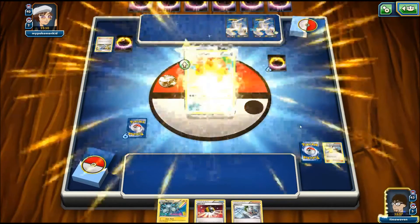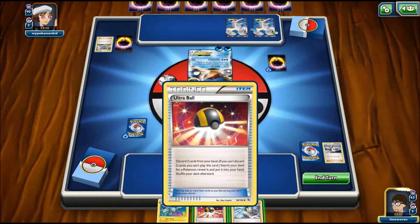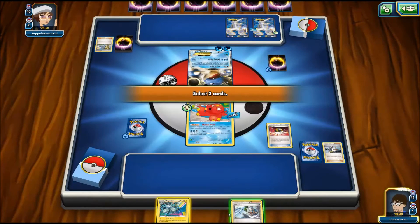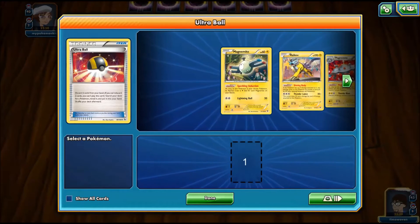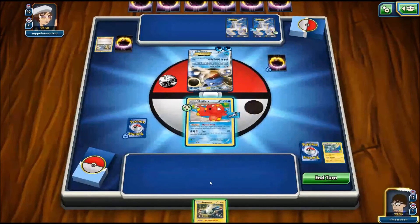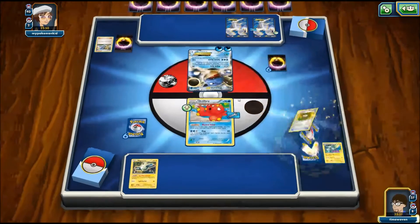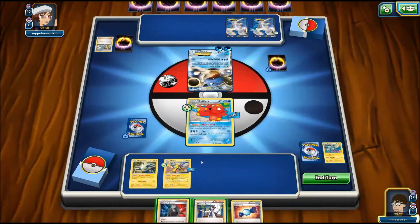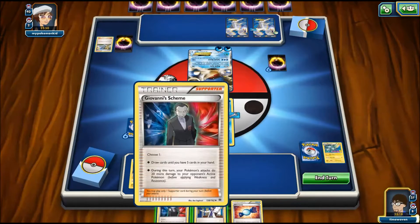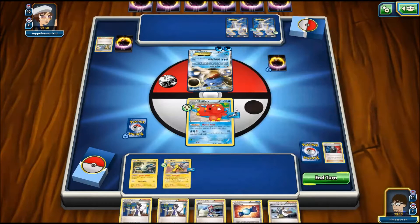We're going to Evolve into Octillery and go for Abyssal Hand. Ultra Ball — discard the Fisherman and Magneton — and grab the Magnemite, since we have to get it out soon. Magnemite's now on the bench. Abyssal Hand draws 5 more cards. We get Raikou as well — not bad. We place the Hard Charm on Raikou. We still have the ability to support, so we use Giovanni's Scheme's Draw 5. We got a lot of supporters now, so we're going to have to end the turn.